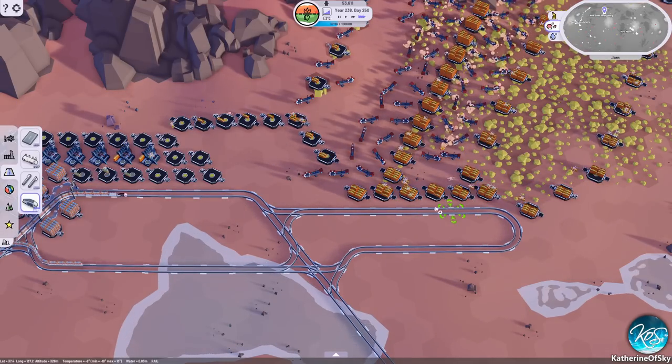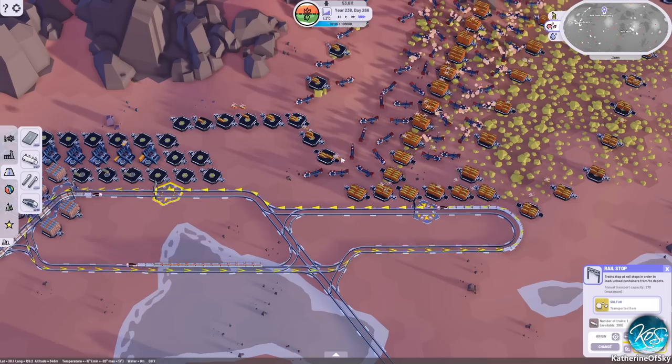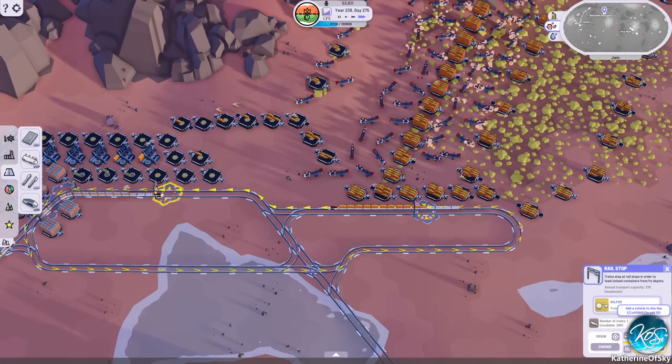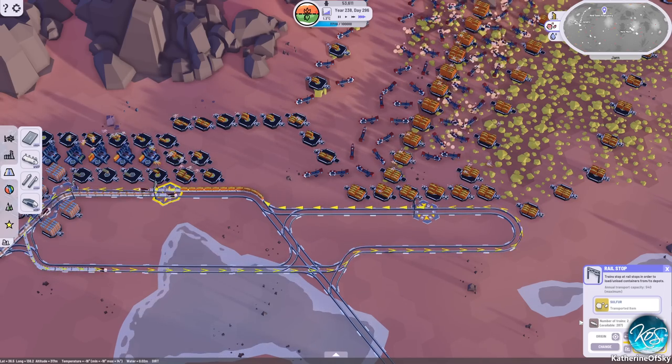I think what I want to do here is something a little bit different. I'm going to remove these guys here and add a train stop here. It seems a little bit silly, but I think it's going to be better in general to have a train delivering this stuff instead of just having the conveyors. So let's see how we can get this best connected — I'm going to put in a train line here. We're just going to have a very short little train line going through here. Let's take that from here, go here — sulfur. Take two trains, that should be enough, hopefully.